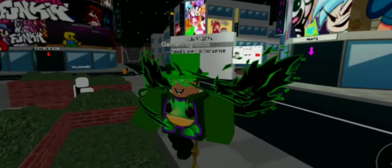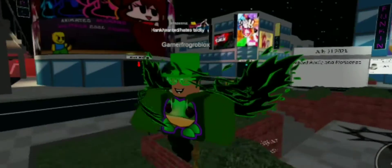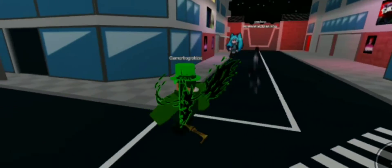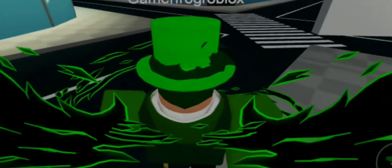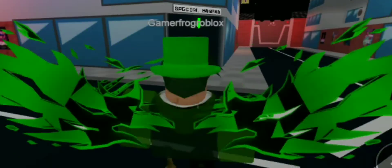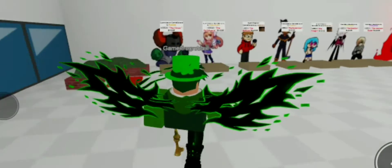We did it! Okay boom, we did it. Now let's go check out the badges. Basically where I want to go is to the Special Morphs. You want to go to Special Morphs — it's right over here next to Maps on the right side.